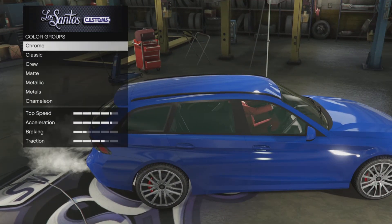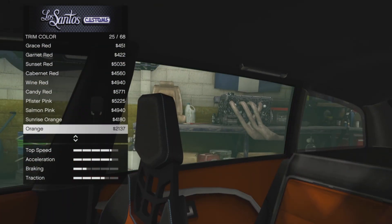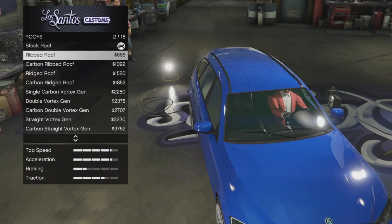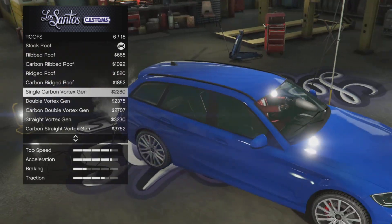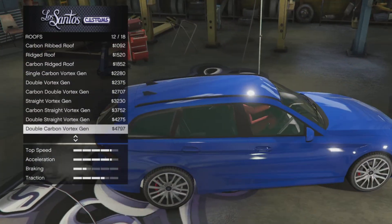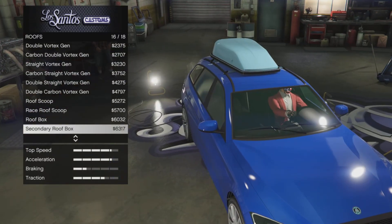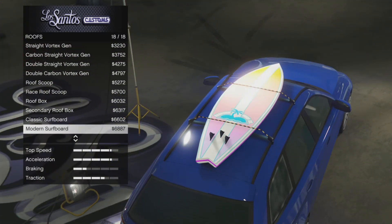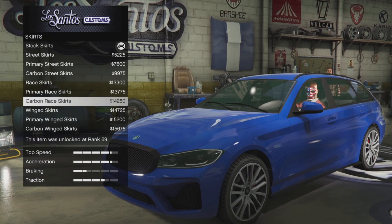You've got your different color schemes — chromatic, primary, secondary — and you also have the trim in there as well. Moving on to the roofs: there are 18 different roof options, which is always cool. You've got the carbon, the ridged, the single carbon, the double vortex, the straight vortex, a roof scoop, and a roof box. You also have a couple of surfboards — a classic and a modern surfboard that you can put on top of the roof, which is awesome.